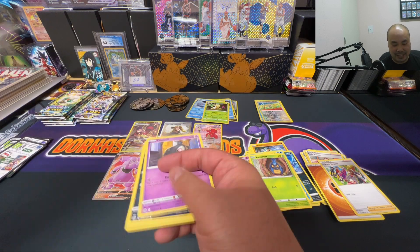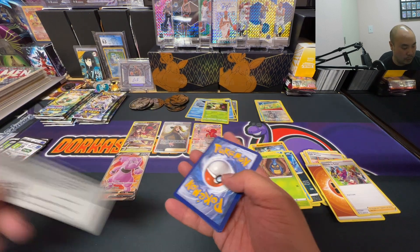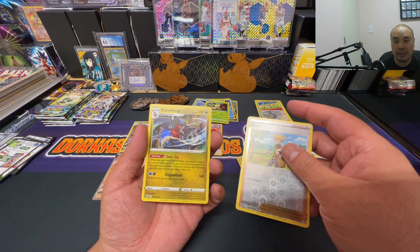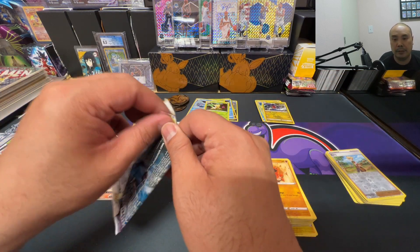Let's continue that heat train — another black code card. Reverse holo Berry and a holo Garchomp. Not bad, not bad.